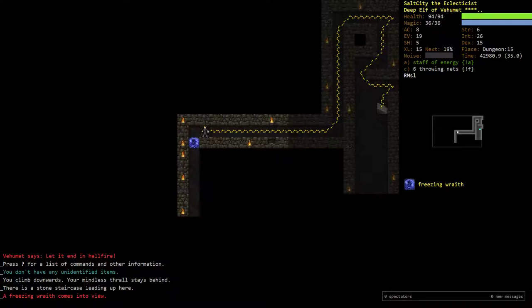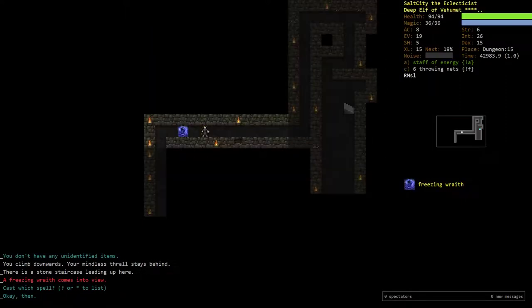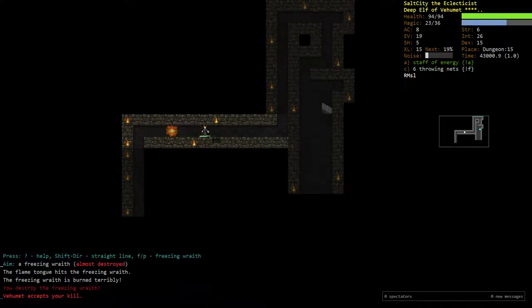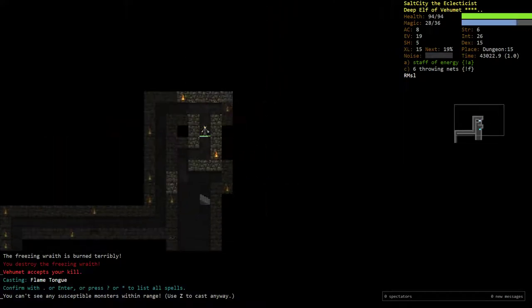So I immediately auto explored and it brought me in melee with an enemy — not really the game's fault, but still something that kinda sucks. Thanks to the power of random energy we were able to get a one-tile gap. Cast conjure flame here just to kind of make sure that one-tile gap continues.